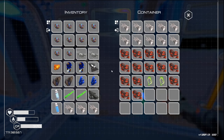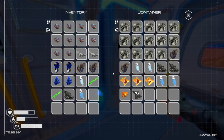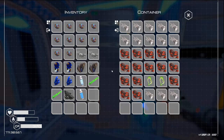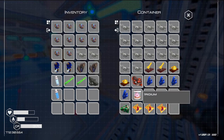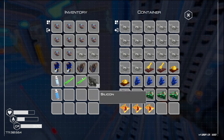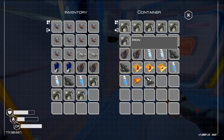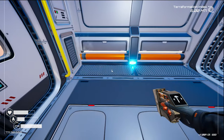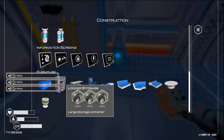Maybe that'll fit in there. I can put that in there. That's really important. So we can put that in there — here's another one of those, and those two will fit. Now I've got room for iron. This is always a bit of a mess, this part of the game.